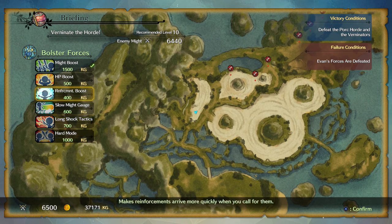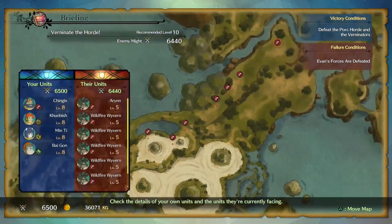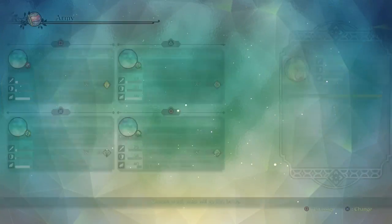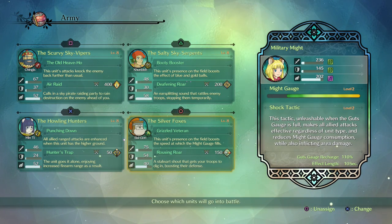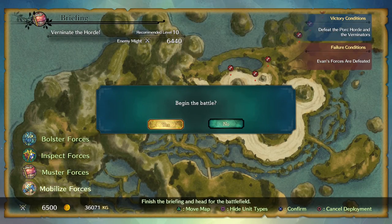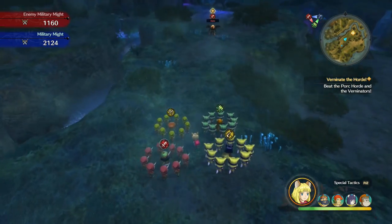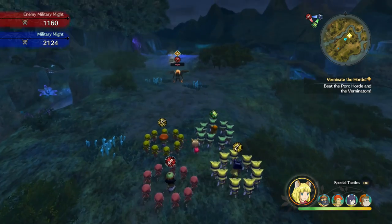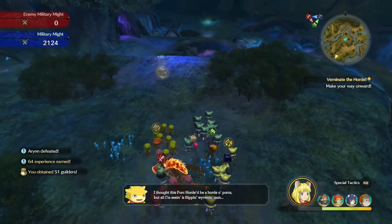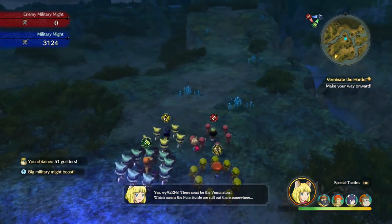Hard Mode is actually greyed out for this skirmish — because it's a story skirmish. I'm just going to spend 2,000, I think. I do like the Slow Might Gorge. We are level 8, so we're a couple of levels under, hence the reason why I bolstered those forces. I don't have a level 10 unit, I didn't realise I've gained so many of these guys. Right, let's get started. This is an interesting one actually, because instead of killing opposing units as I normally would, we're actually killing enemies — as in monsters — which is not something I've done a whole lot of in skirmishes.